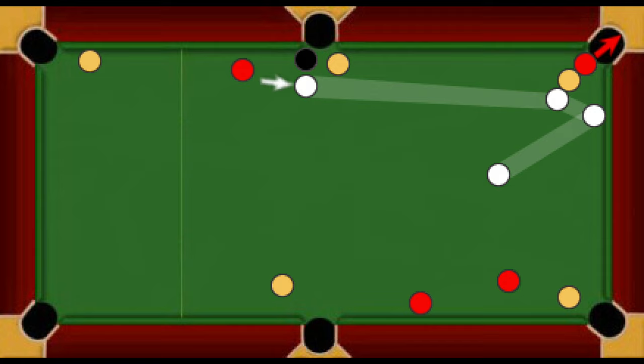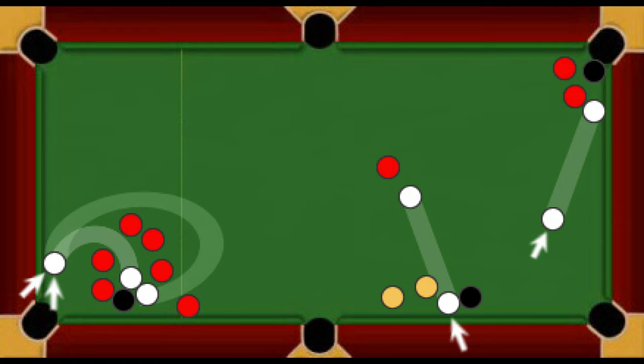19. Stalemate Defined. Where no legal shot is playable, whether by accident or design, the frame will be restarted. In one example, the black and two reds remain on the table and the player is on the black, but the cue ball cannot pass beyond the reds to strike the black — this is a stalemate and there is a re-rack. In another scenario, the cue ball is touching the black and must be played away; the player is on reds. Regardless of the direction in which the cue ball can be played, what matters is whether it can pass through the gap between black and yellow. If it can, then it is theoretically possible to play a legal shot and the player must attempt to do so. In the final example, there are two pathways to the black ball between the reds, so it is not a stalemate.